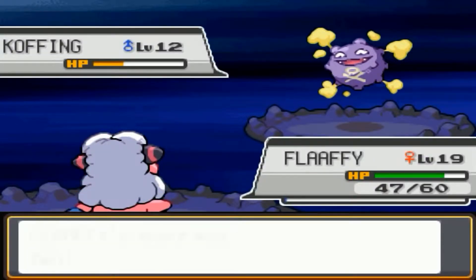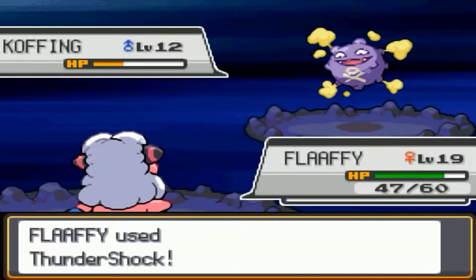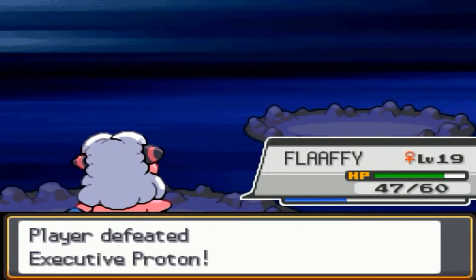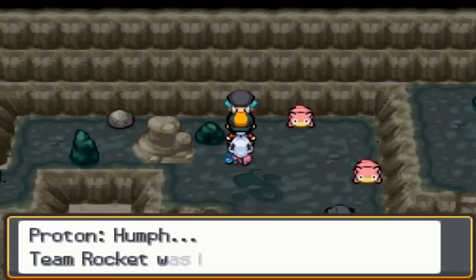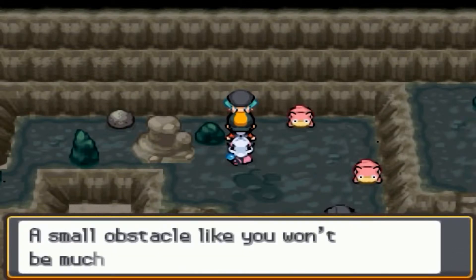When I first saw Proton's sprite I wasn't sure if it was a guy or a girl — I'm still not sure, but I'll go with 'him'. He calls us a kid but doesn't look old enough to be an executive. After the cutscene, we learn that even after Team Rocket disbanded three years ago, they continued their underground operations.